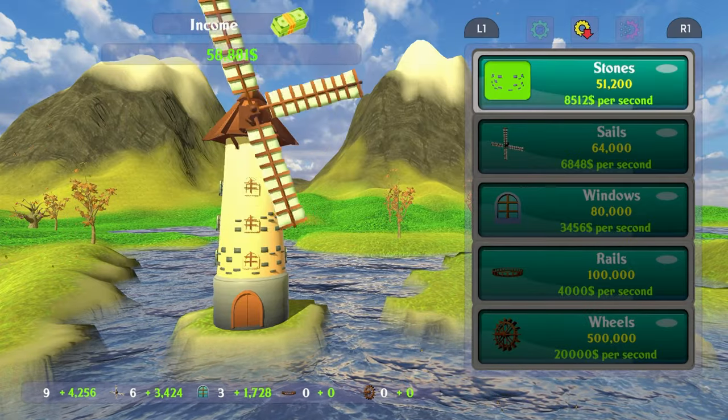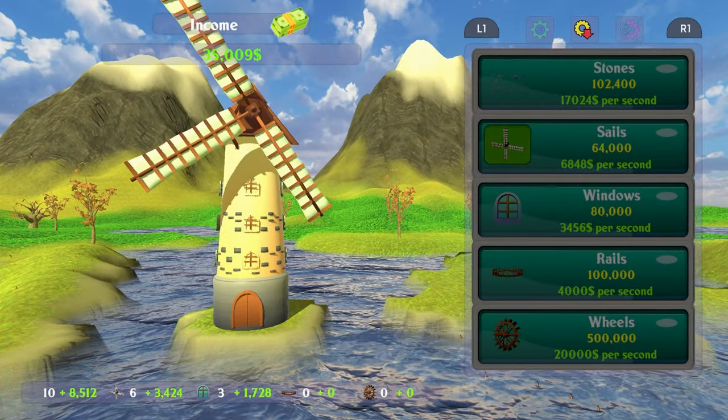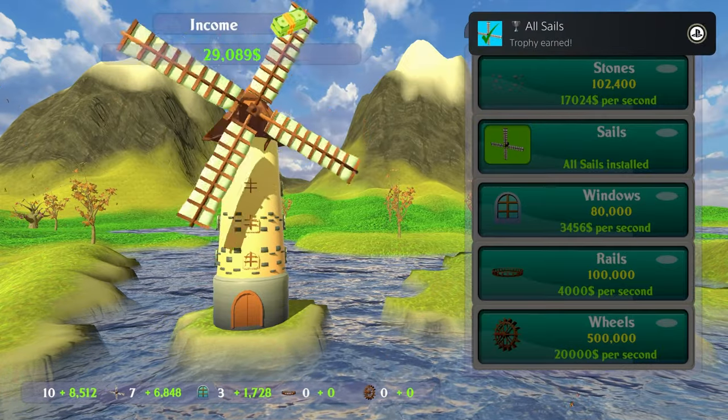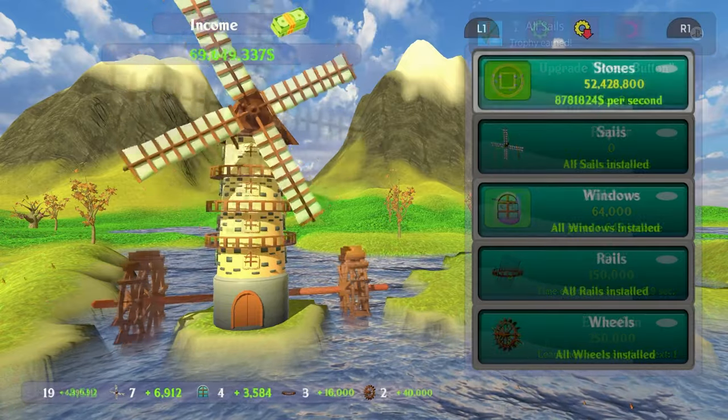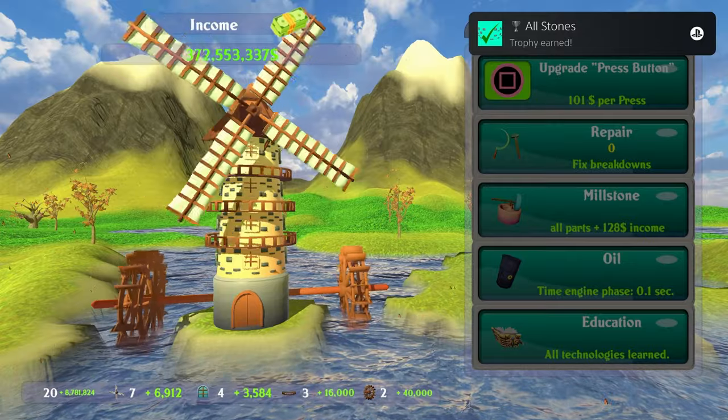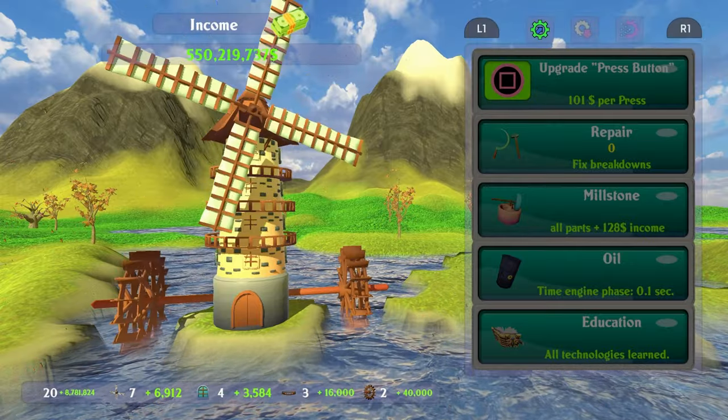Trophy wise, all you have to do is buy all the upgrades and then get to a billion dollars. I'll usually just buy all the upgrades in order from cheapest to most expensive, and by the time I've bought the last upgrade I just have to wait a little bit before I get to a billion dollars and unlock the platinum.